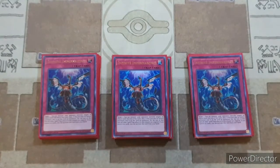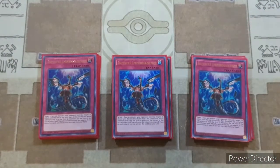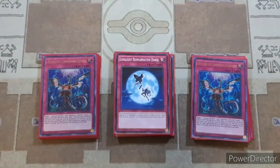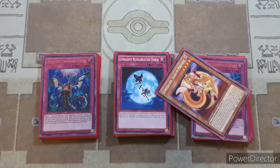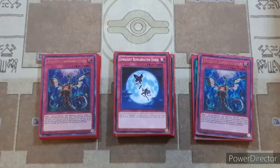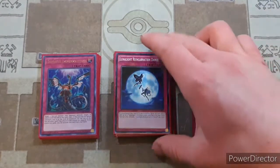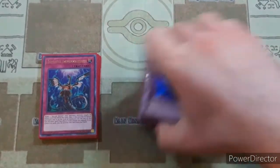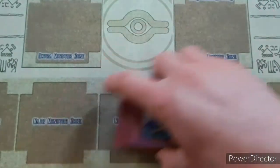Then just as another search target for one of our Lunalights — I believe it's the Yellow Martin — when it is sent to the graveyard by a card effect, you can add a Lunalight Spell or Trap from your deck to your hand. So it's just nice to have another target, which is why we have the one copy of Lunalight Reincarnation Dance. But that's it for the main deck — let's get on into the extra deck.